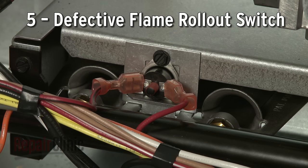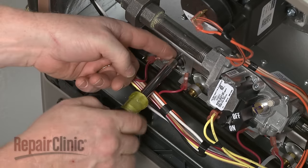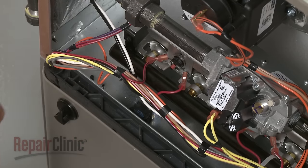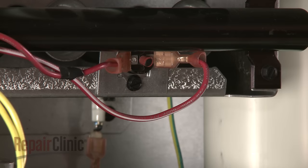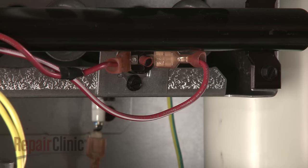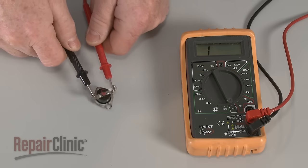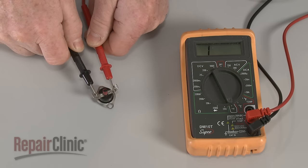The flame rollout switch monitors the heat surrounding the burner. If there are airflow problems, the switch will open and halt the ignition process. A defective flame rollout switch may open even if the airflow is good. Most rollout switches have a reset button, so you should first press the button to confirm you can reset the switch. As with the igniter, you can also use a multimeter to test the switch for continuity to determine if the part has failed.